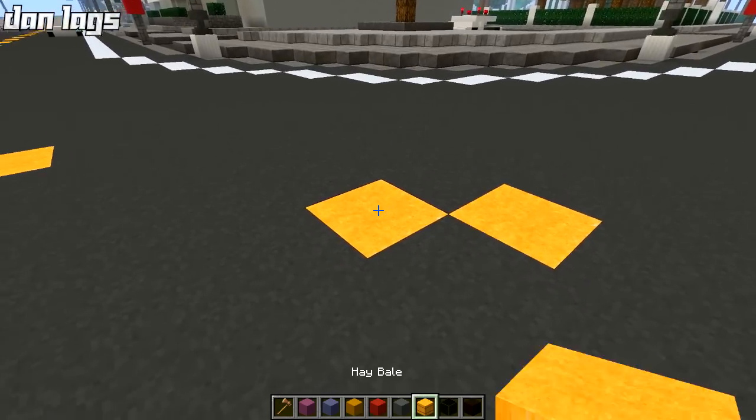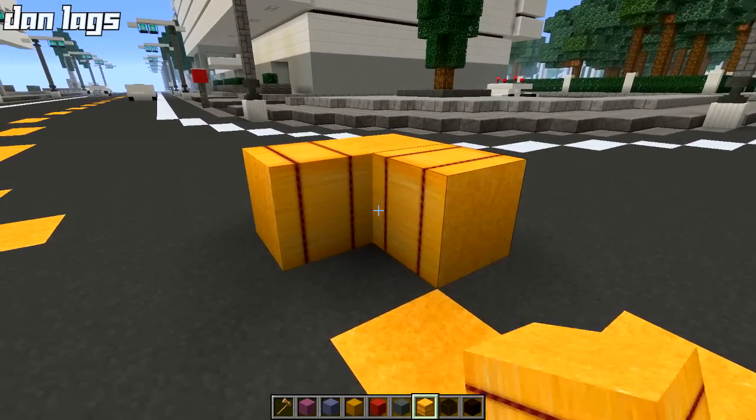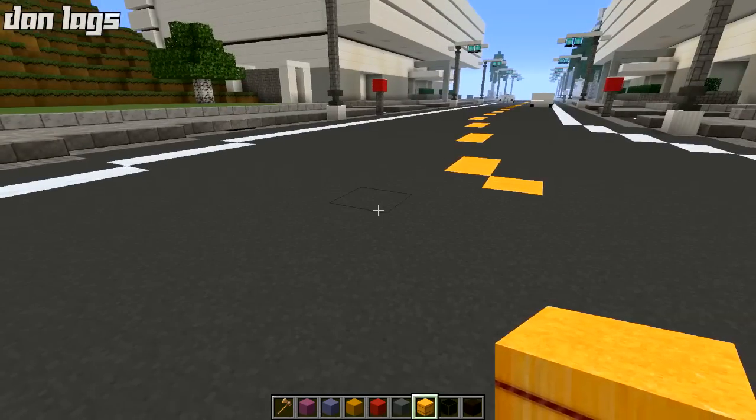Another miscellaneous thing he did was change the hay bales. Those are a little bit different — I like the color on those, very nice.